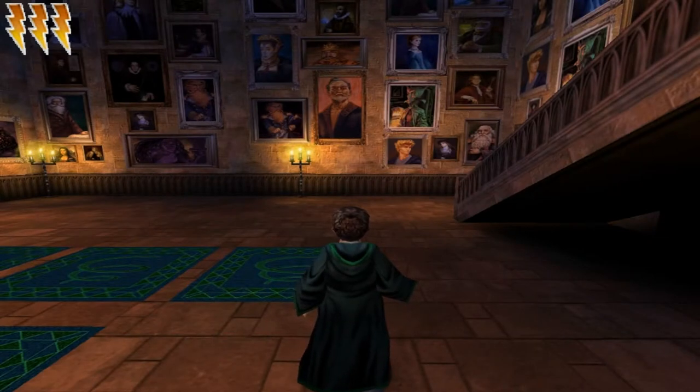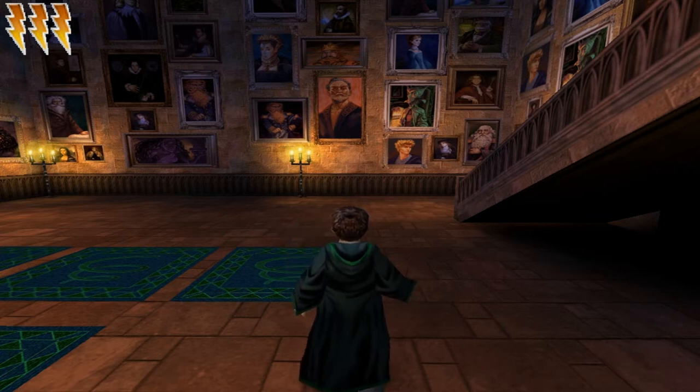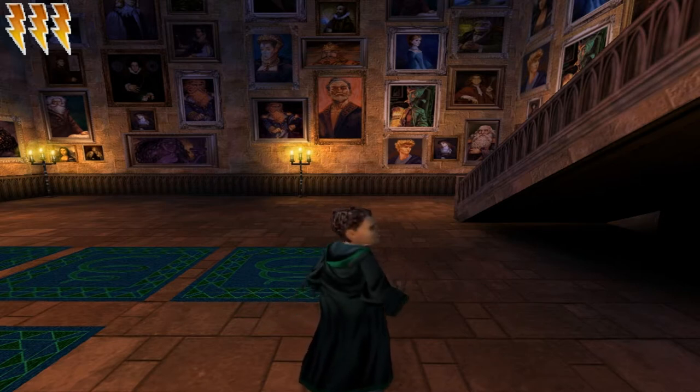What's up guys, it's your boy Metriaptor, also known as Luxatus Patella. Welcome to another part of my Harry Potter and the Chamber of Secrets walkthrough series. Last time we got the final ingredient for the Polyjuice Potion. As you can see, we are now transformed into Goyle, so now we can actually infiltrate the Slytherin common room. But before we do that, I'd like to mention a couple of things.